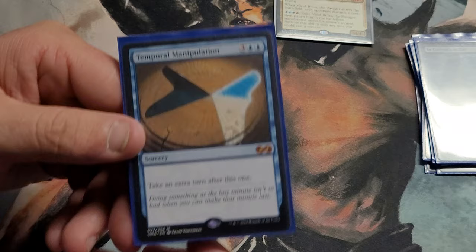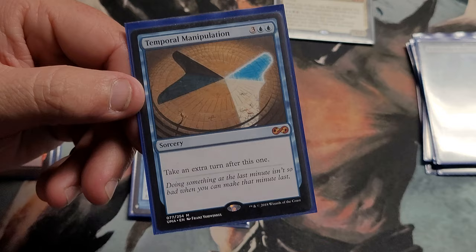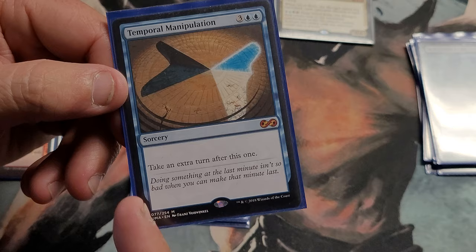Here's Temporal Manipulation — I just take an extra turn for a five drop. This helps me in late game if I'm behind, lets me get caught up. It's a good card for a five drop.